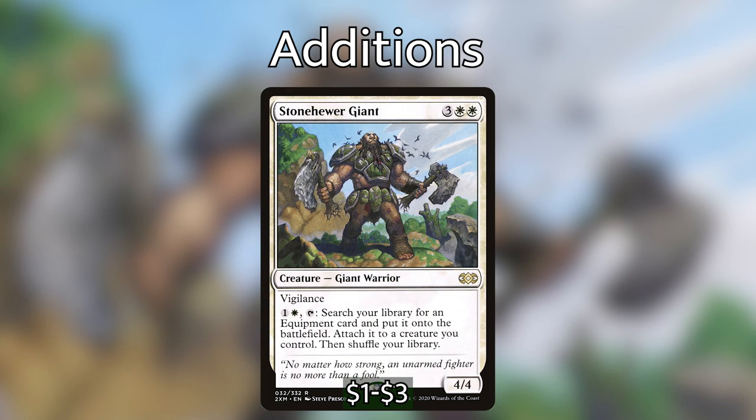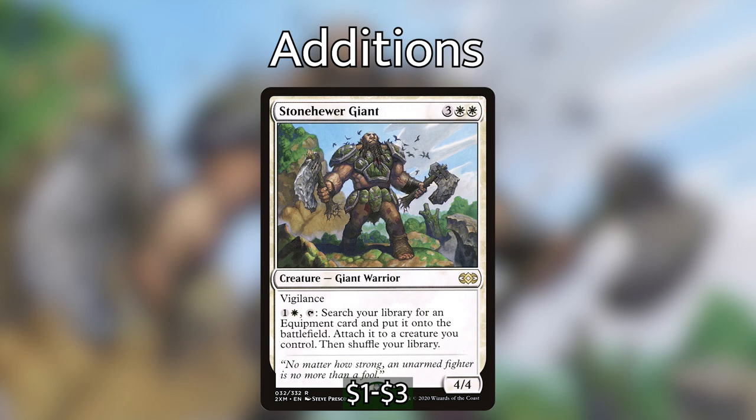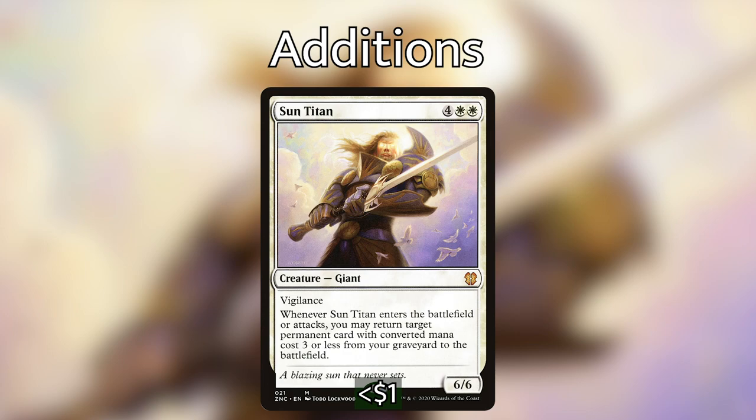Coming in third, we have one of my favorite six-drops in white: Sun Titan. For four white white, we have a 6/6 Giant with vigilance, and whenever it enters the battlefield or attacks, you may return target permanent card with converted mana cost three or less from your graveyard to the battlefield. Another downside to voltron strategies is if somebody board wipes artifacts and enchantments, you're kind of hosed. Sun Titan is a perfect inclusion for recursion — most of the equipments and enchantments in this deck are three mana or less.